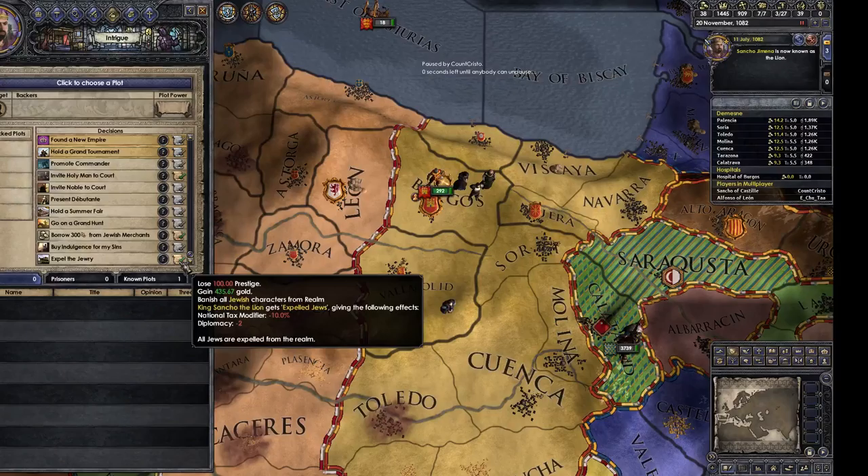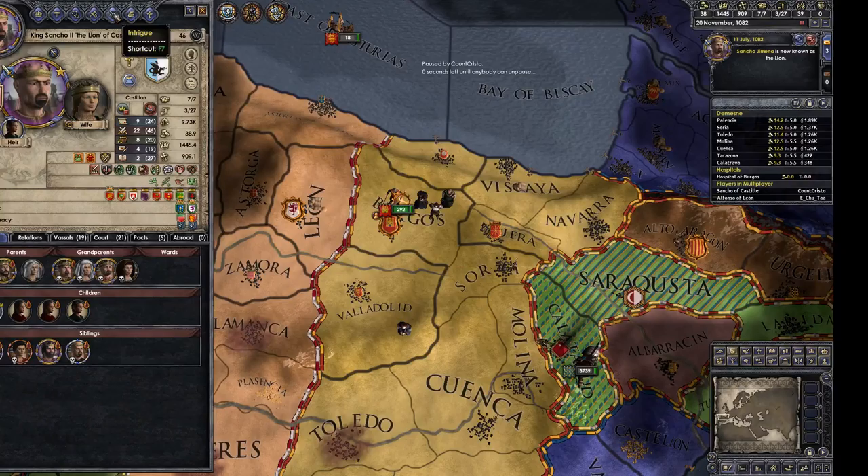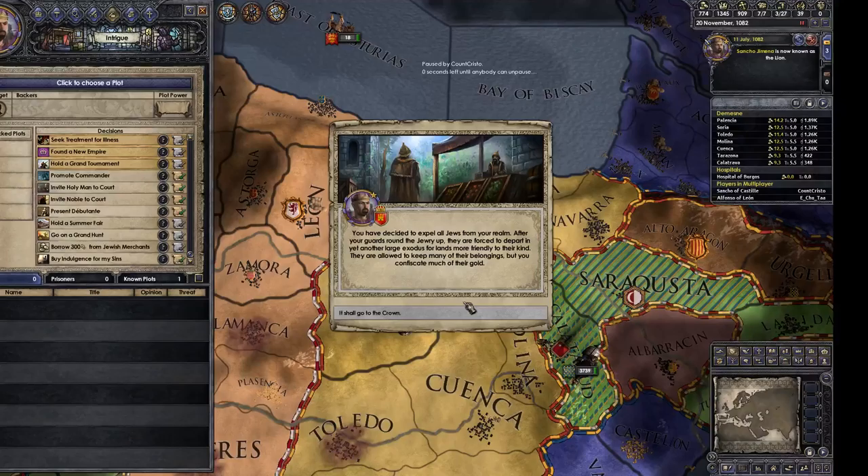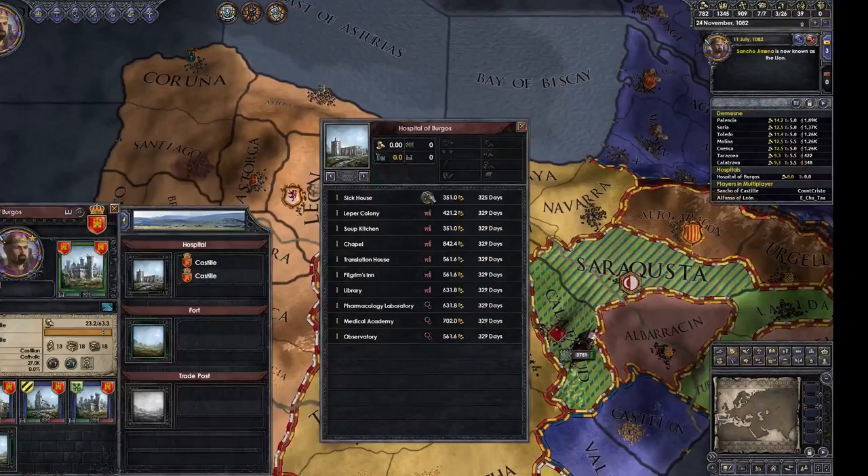I'm also going to repay the Jews — I might expel them. I might repay the debt and then expel them. I'm 46 and quite ill. I'm tempted to become Arbitrary just to get a whole bunch of money off the Jews. I'm borrowing some money and then kicking out the Jewry. Which will go to the crown — I now have 700 ducats. I'm going to spend that on a hospital.